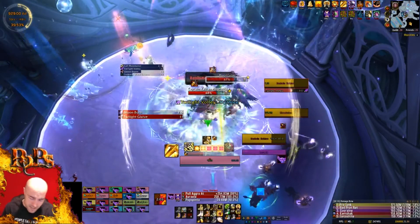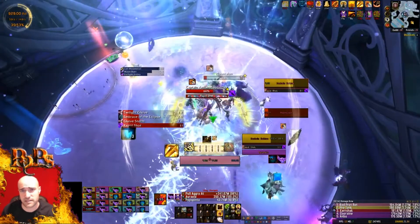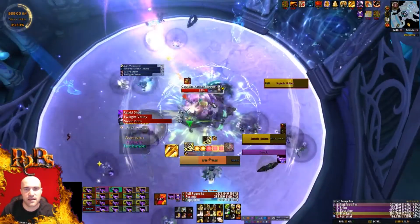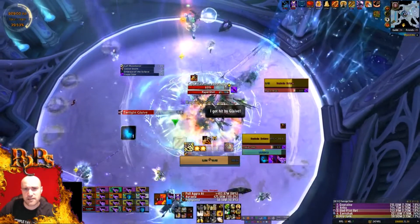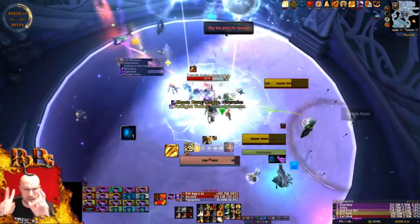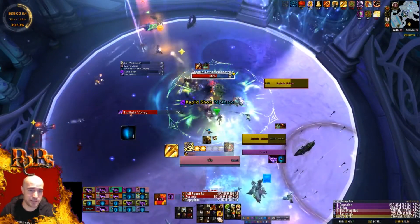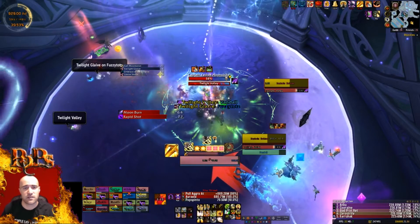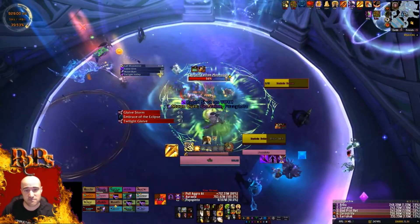Now entering Phase 2 as Ret Paladin — I entered with Avenging Wrath already active because my relics extend it to last almost the entirety of Bloodlust, and I'm fine losing the last few seconds. What you really need to focus on in Phase 2 is Moon Talon. Note this is a 7.3 kill where Moon Talon had a bugged health pool increase that Blizzard later fixed. Our group stayed on Moon Talon all the way until the bubble appeared, burned the bubble, then immediately went back to Moon Talon to kill it — because that screech hurts a lot.